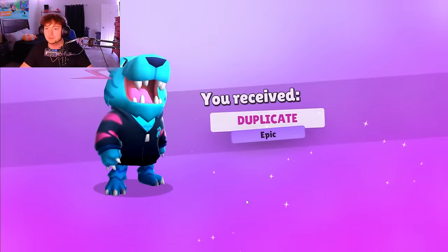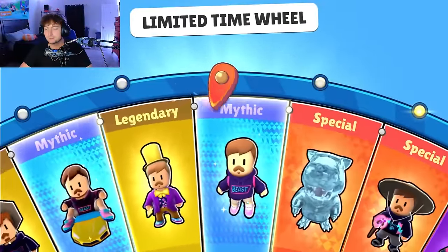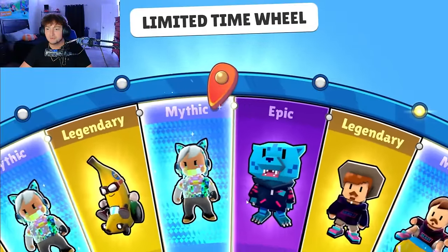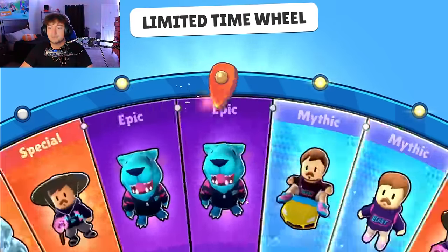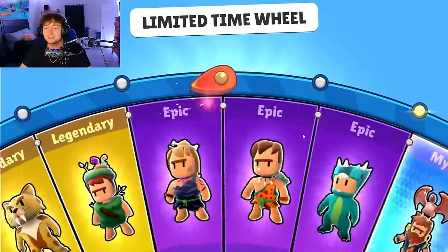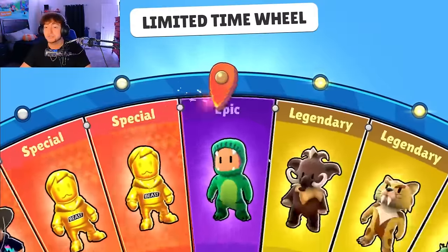We've gotten that one multiple times. I'm starting to think we are going to struggle getting every single skin, but it's for the content that we do this. Got a duplicate — give us the wonka skin, give us the dark skin, give us the obsidian skin. We also need woolly — and there's woolly! Nice, we got the mammoth. Obsidian and wonka, that's all we need.